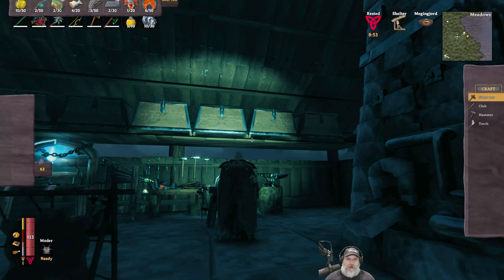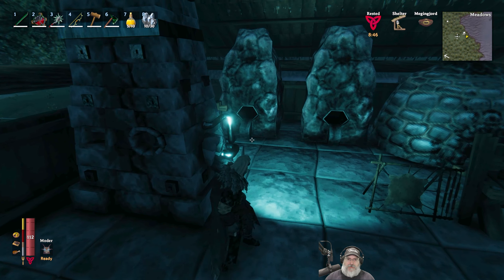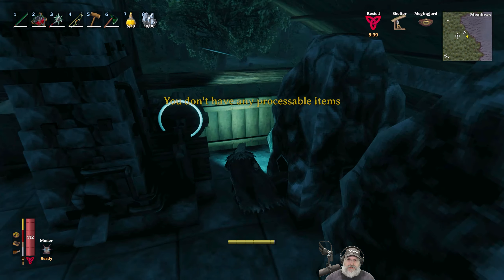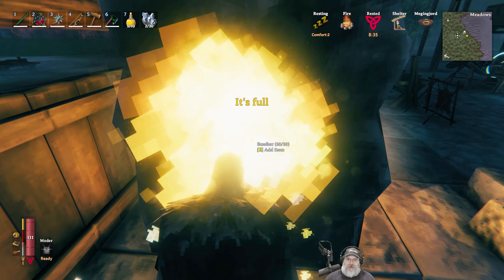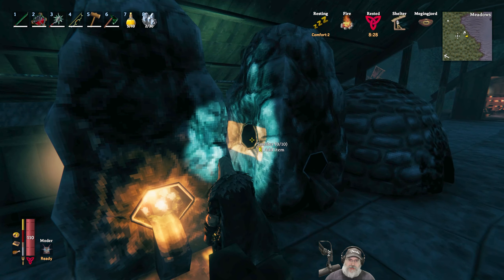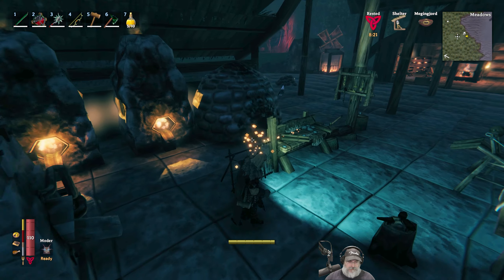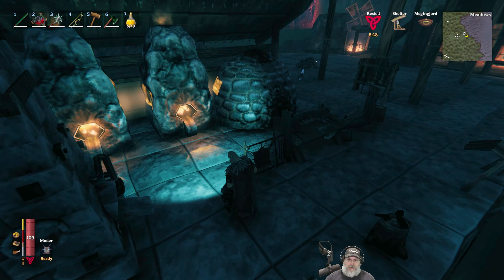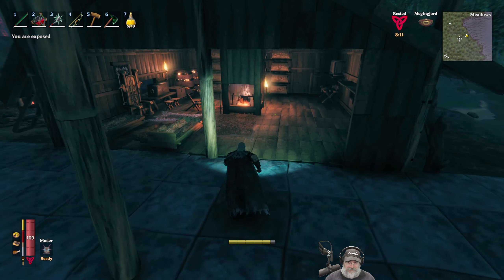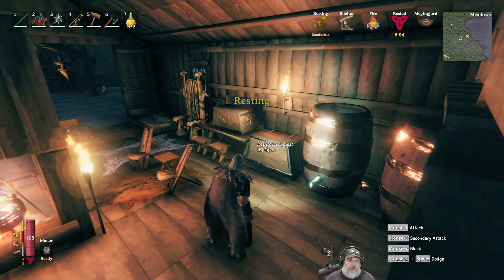We've got a lot of work to do. We can only put black metal in that chest — interesting. Let's go ahead and get started with the tin and the copper that I currently have in my inventory. Things are really tight in here, but we'll make it work. Let's go take a look at making serpent stew. What do we need for that? We have a total of 12 pieces of serpent meat because we killed two serpents today.